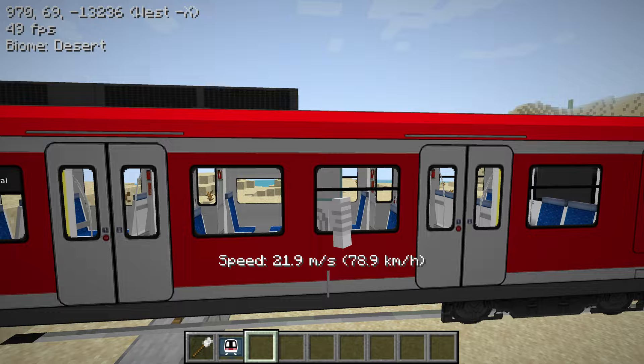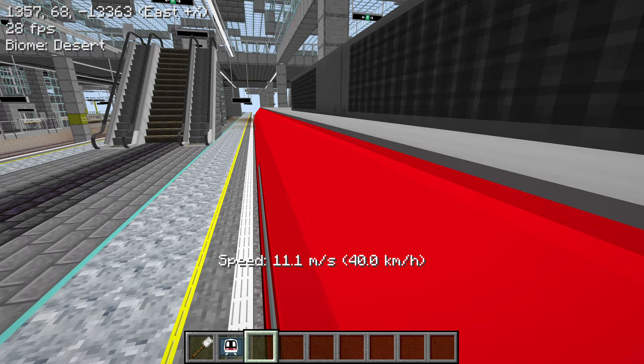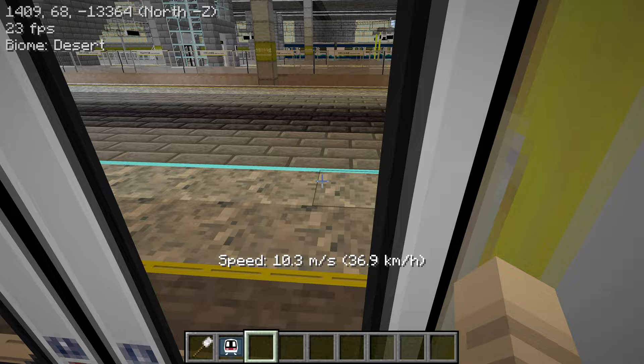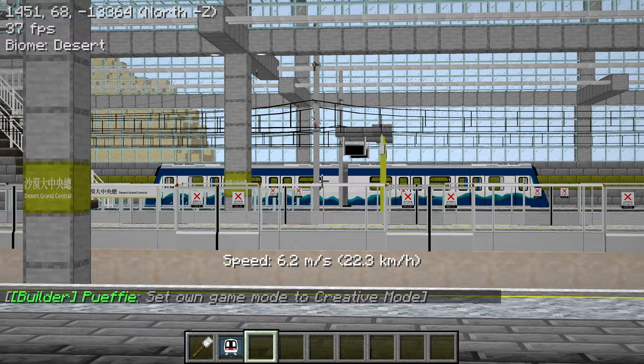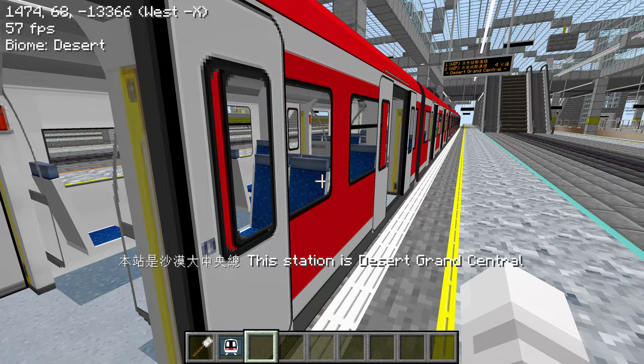Here we are — Desert Central. Welcome to Fairview. And it looks like we have the slideshow route lines on the ground here as well. Look! A Sound Transit SP-1900 train — it's a mini too. I think that texture was made by Eric.